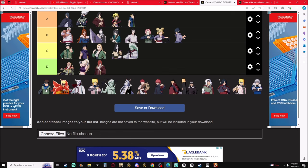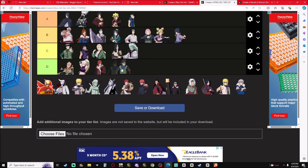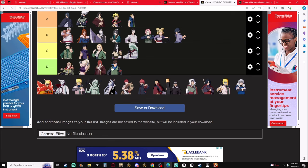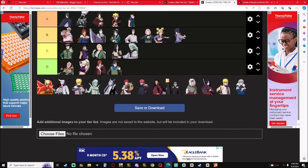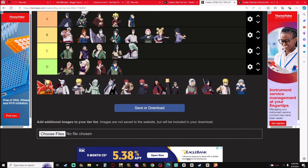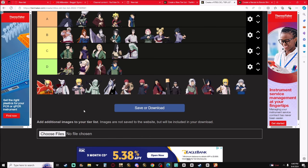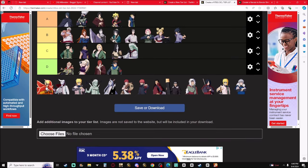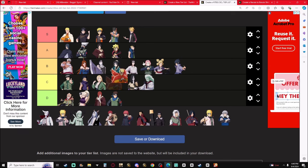Konohamaru — Fire Style and his ninjutsu are D-tier. You have to actually be good at the game to make his ninjutsu useful. They're kind of whack but if you're a good player you can bring them up to about B-tier. Overall, compared to everybody else, D-tier.